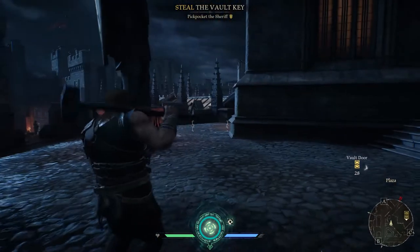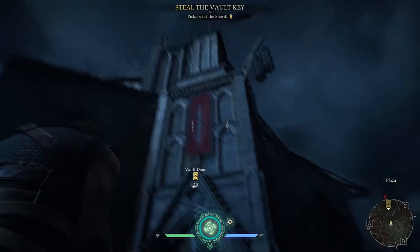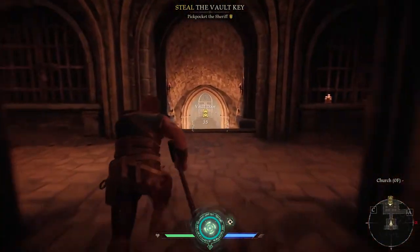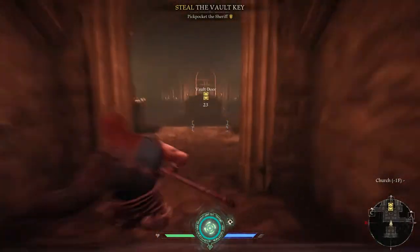Next is the Church. I only found one location for the vault at the church which is located in the basement. There are entrances on the second level as well as the first level, so to find it just keep going down the stairs.